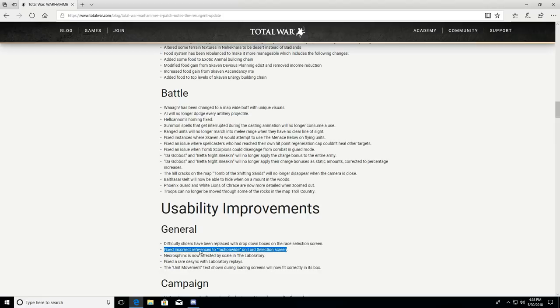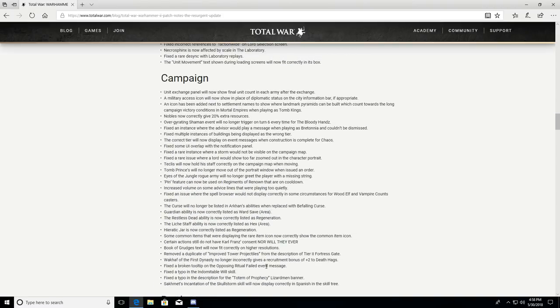The Necro Sphinx is now affected by scale in the laboratory. Fixed a rare desync with laboratory replays. Unit movement text on loading screens will now fit correctly in its box. Unit exchange panel will now show final unit count in each army after the exchange. A military access icon will now show in place of diplomatic status on the city information bar if appropriate. An icon has been added next to settlement names showing where landmark pyramids can be built, which count toward Tomb Kings' long campaign victory in Mortal Empires.